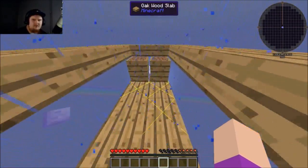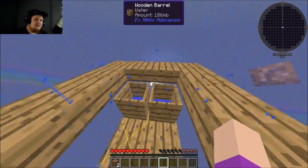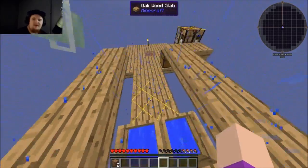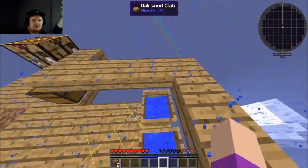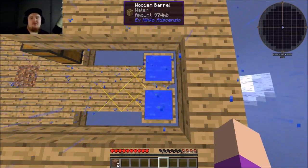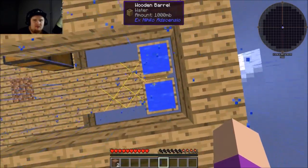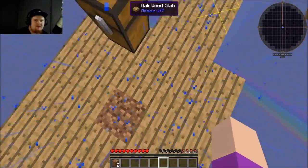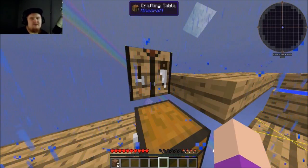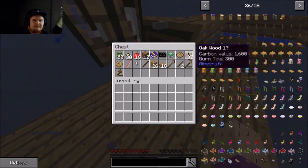And here we are! You expected me to have done a lot more, right? This is from Ex Nihilo - that's an issue, you know. But I've been working - you see, I got 10 dirt with saplings, 18 silkworms, and a lot of wood. This is really fun.